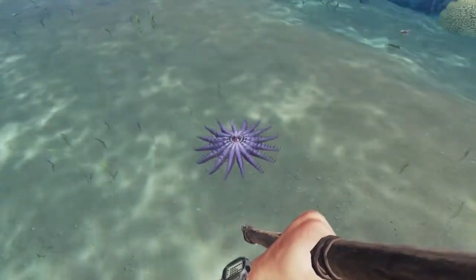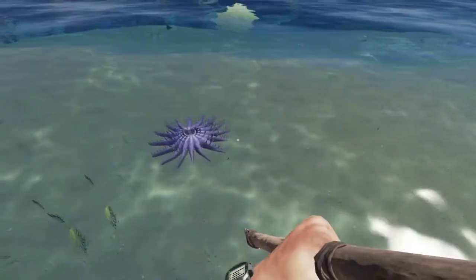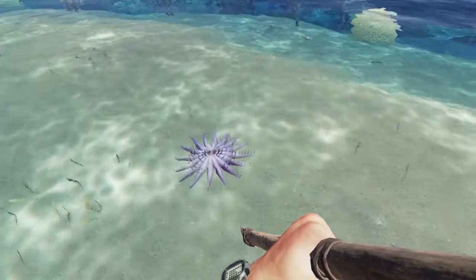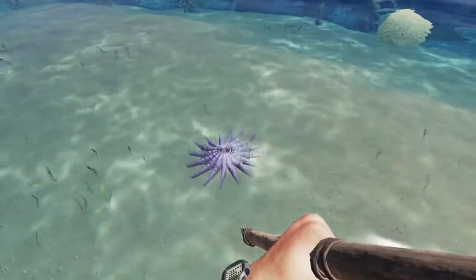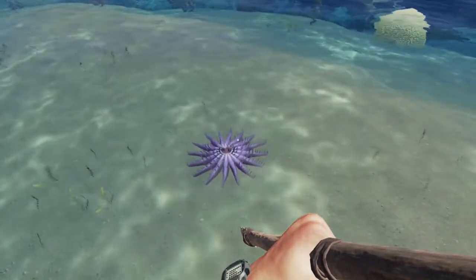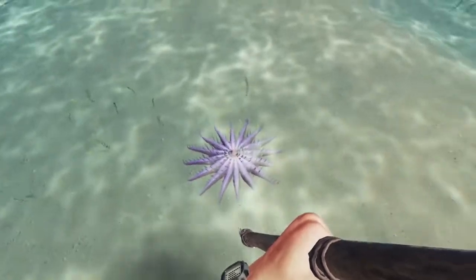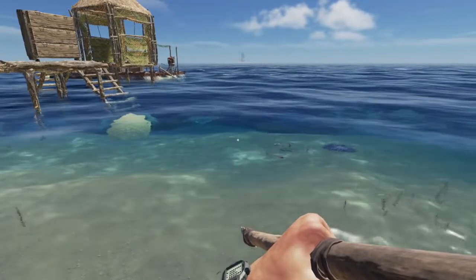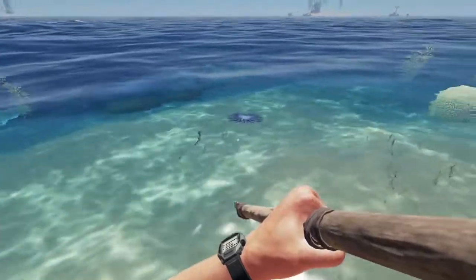The first and probably the most common way, at least for me — because I end up running across these all the time and stepping on them — is the Crown of Thorns Starfish, or as I like to call it, the Purple Bastard. For some reason I can't seem to avoid these. This is one of the types of poison sources you can't kill. You can't get rid of it; it'll always be here. Some players will actually put one of the wood foundations over the top of it, just to avoid it if they've run into them repeatedly.